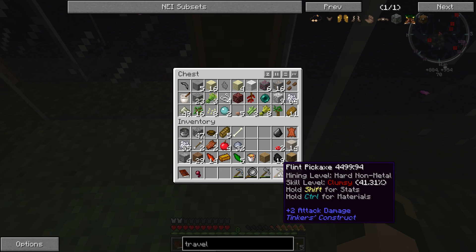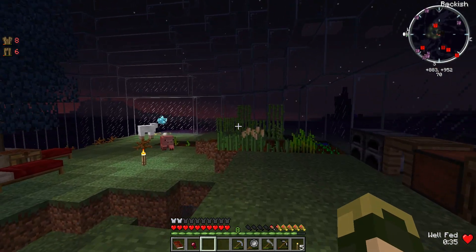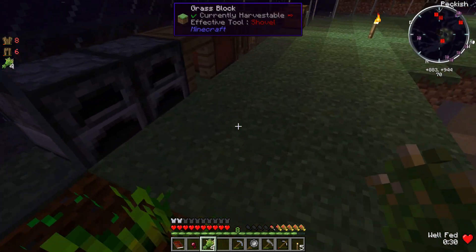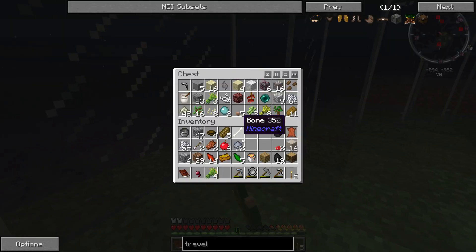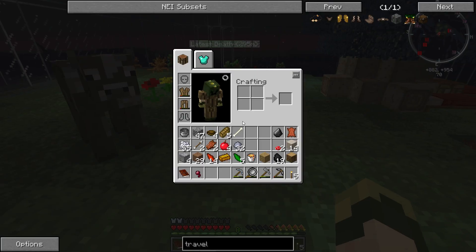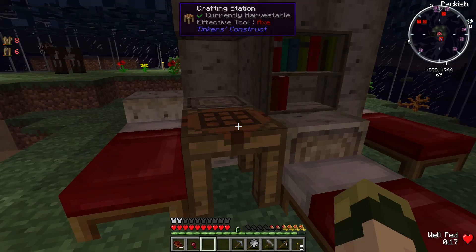I want to upgrade my flint pickaxe sometime soon. But I do not yet have a smeltery with which to create an iron pickaxe. I could melt down three of these silver ores into ingots and make a silver pick out of that. However, the problem with that is that I'm not really ready to waste most of this silver, because silver is a fairly rare material.